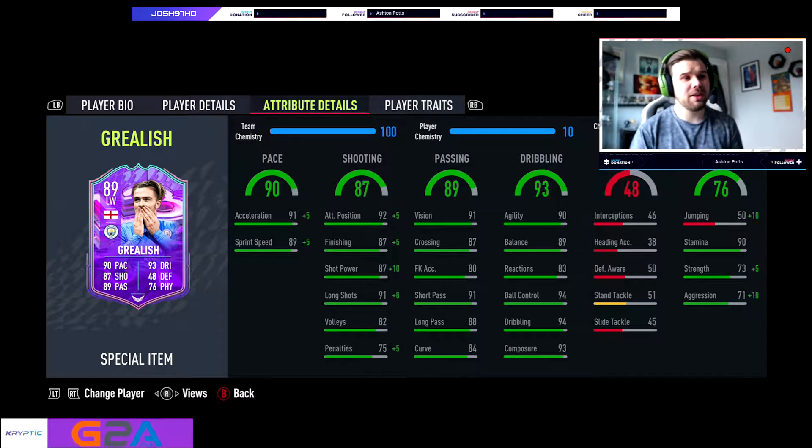The only concerning stat in dribbling is his 83 reactions, but it's not even that concerning. He's got 90 agility, 89 balance, 94 ball control, 94 dribbling, and 93 composure — that is insane. He's not going to win you any headers with 50 jumping and 38 heading accuracy — that is shocking. 90 stamina though, really good. Strength of 73 and 71 aggression — pretty decent for a winger.